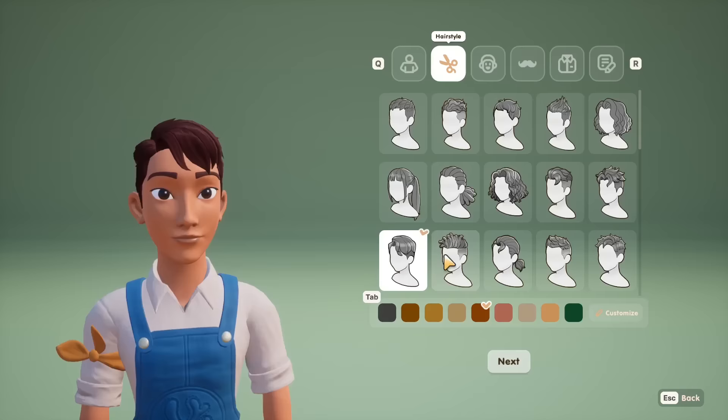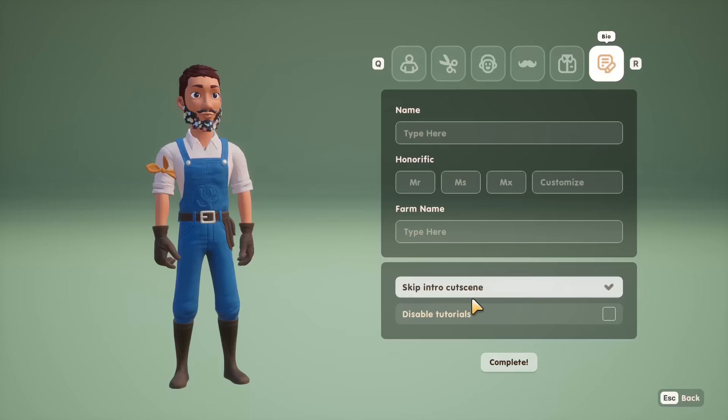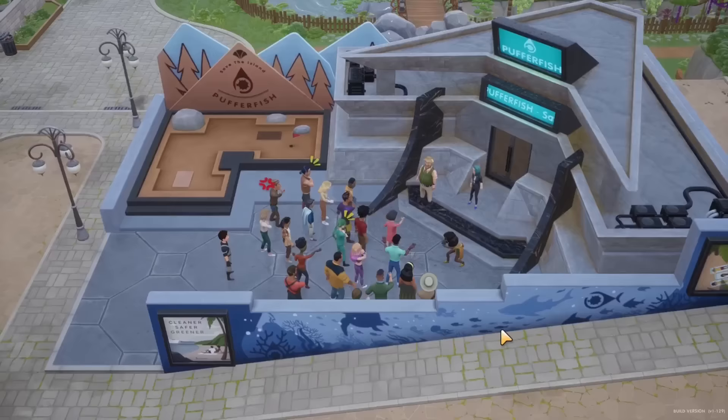There's also a wider selection of haircuts, and my favorite part is that you can skip the intro cutscenes and disable the tutorials, so if you've played a ton in Early Access already, that makes it faster to get right back into the game.